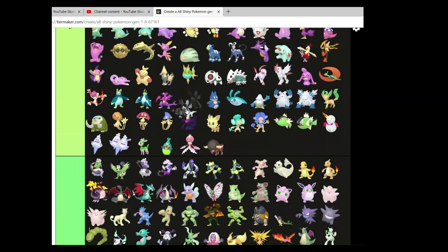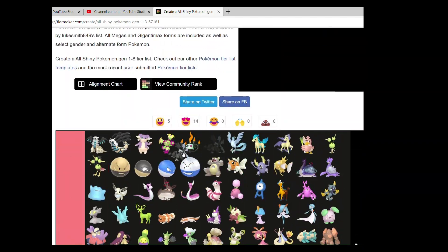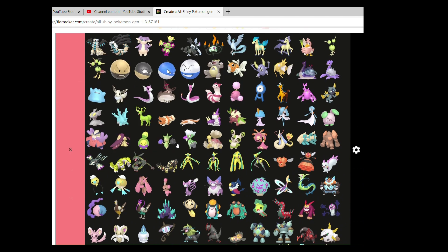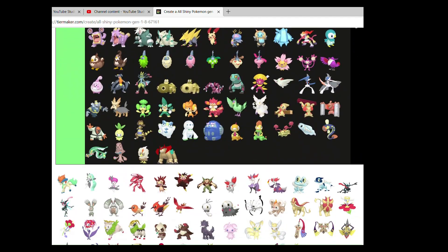Kyurem Black. There's a story as to why Kyurem Black is going at the top of S tier — because nothing beats Giratina near the top — but that will be for a Storytime video one day. Let's just say I think it has a phenomenal shiny, executed very nicely.